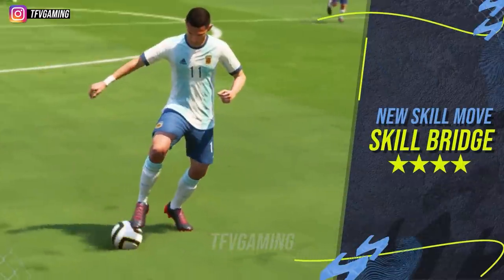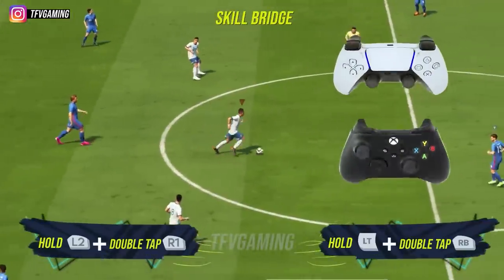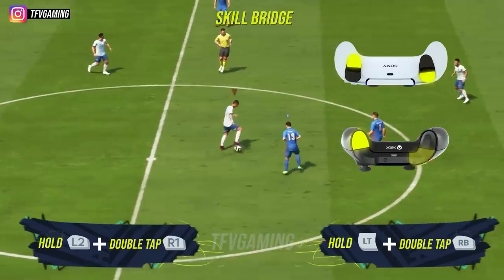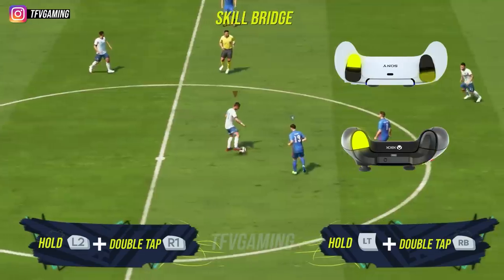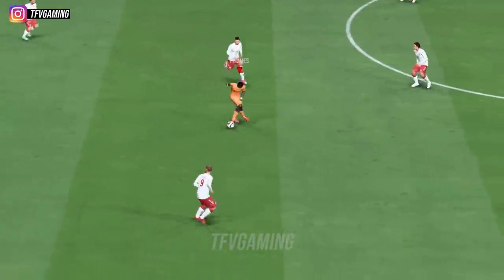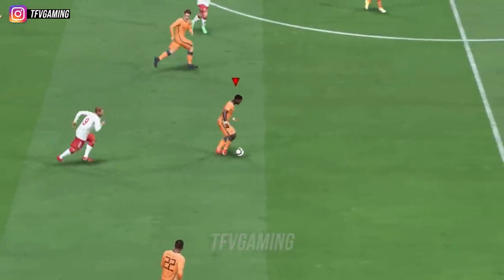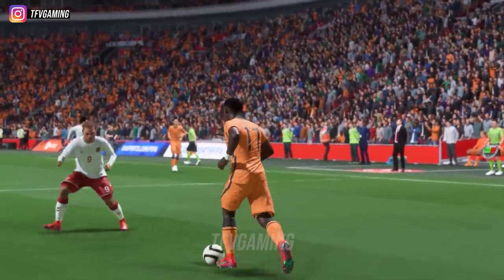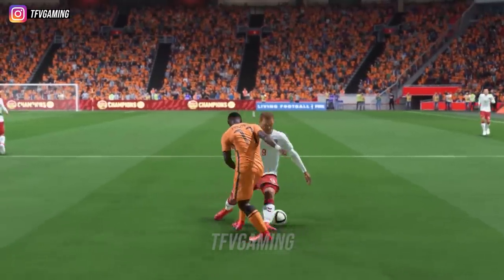The skill bridge is a new skill move added this year and it is similar to the bridge added last year. The bridge was something abused by everyone last year — literally if you played online, you might know everyone in Ultimate Team used to use it and cause menace in the final third of attacks.